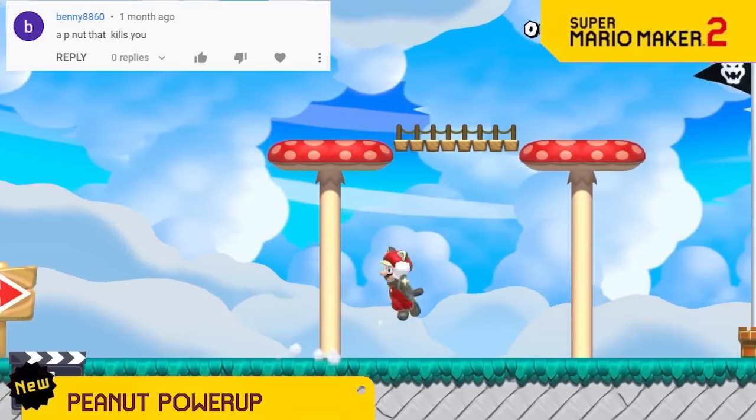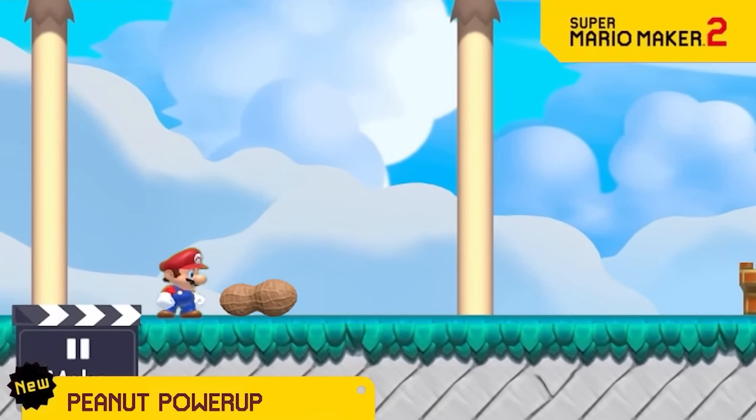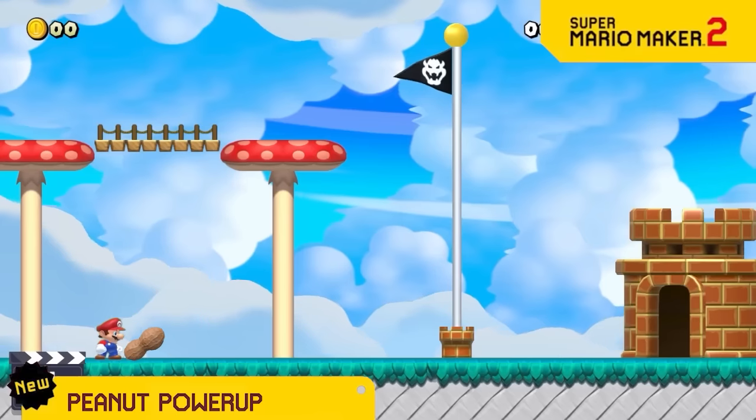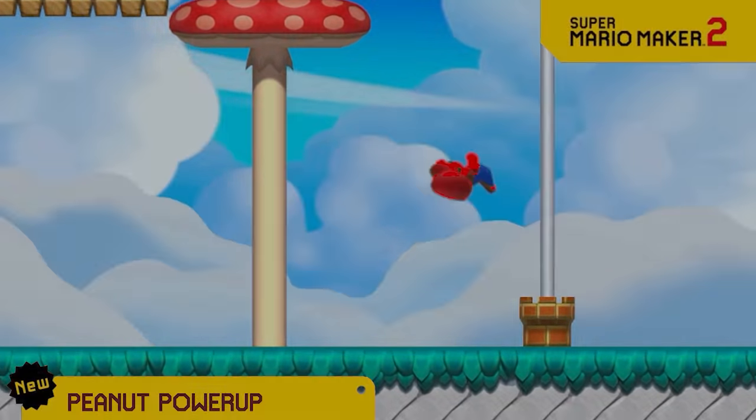The acorn is such a fun power up so we're adding its cousin, the peanut. The only problem is Mario has a peanut allergy, so if you get this power up, you'll only have a few seconds to beat the level or else Mario will suffocate and die.